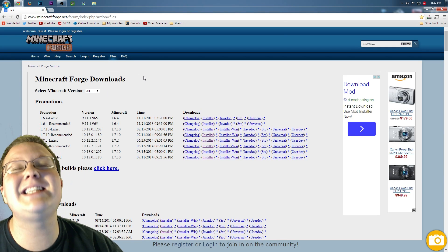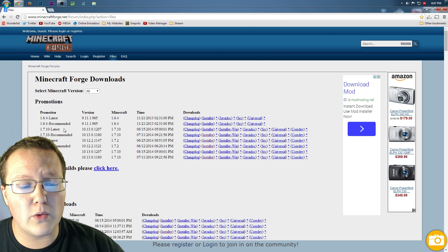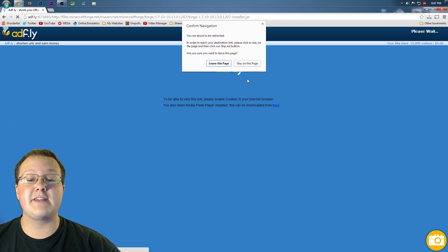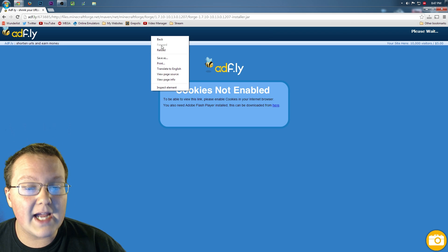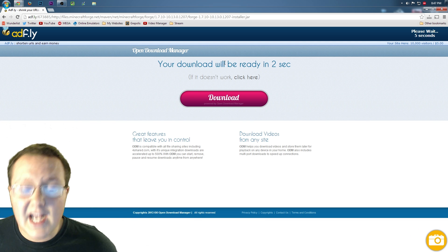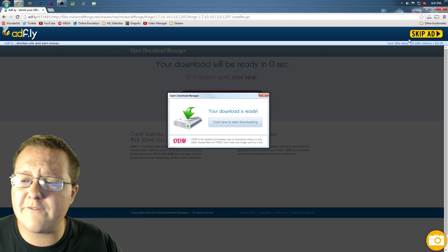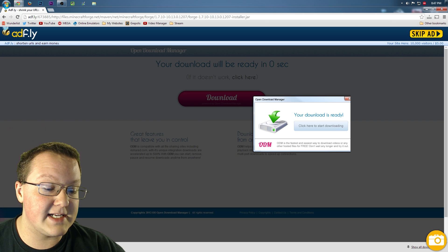First off, we want to go to minecraftforge.net — it's the first link in the description. Once you're there, go down to 1.7.10-latest and scroll all the way over until you see Installer. Click that, it will take you to AdFly. Stay on the page, just right click and reload. If that doesn't fix it, google how to enable cookies on your browser — Chrome, Firefox, or Explorer. Wait 5 seconds, click skip ad, and it'll download Forge.